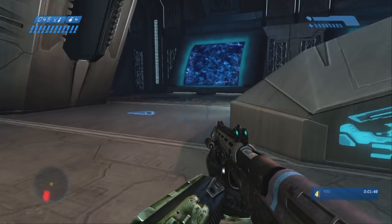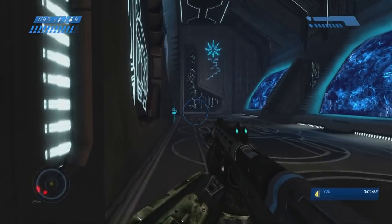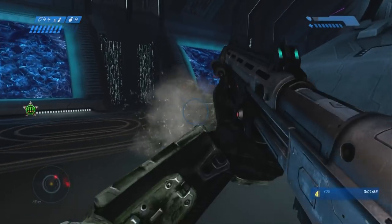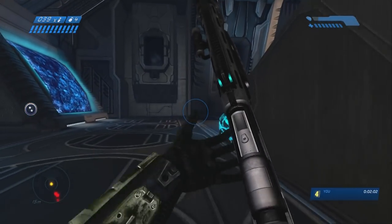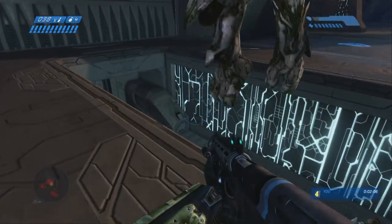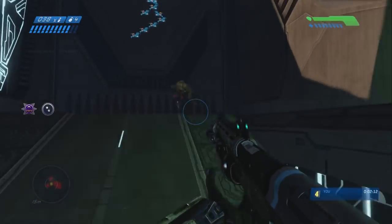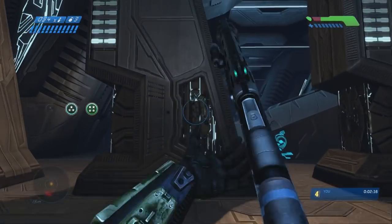Run to the left over here. You can see there's a bunch of enemies jumping down from the walls and we're just going to run by all of them. On easy it's pretty manageable — it's tough to get your shield taken all the way down. I dropped down there to get some overshield.